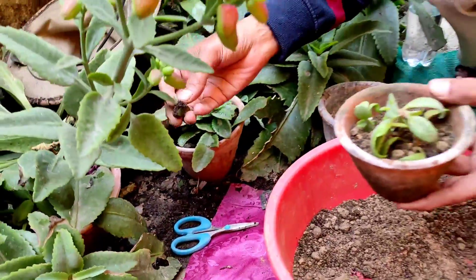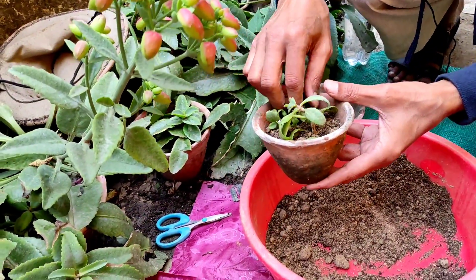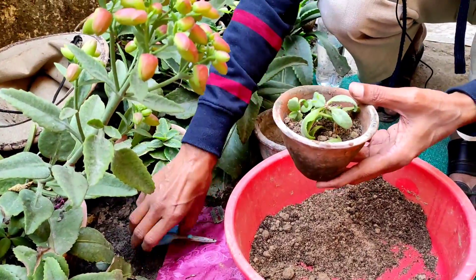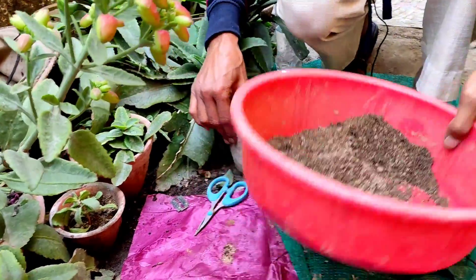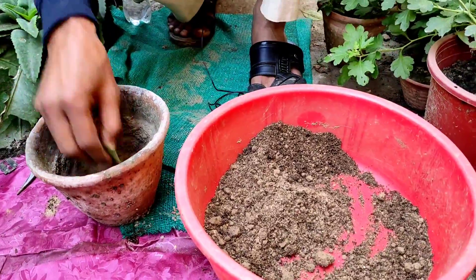There are lots of plants here — wherever the leaves are touching the ground, hundreds of plants grow. In summertime you will see they propagate vegetatively through leaves and grow very well.